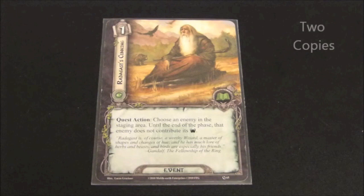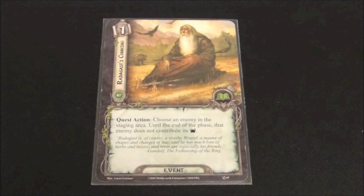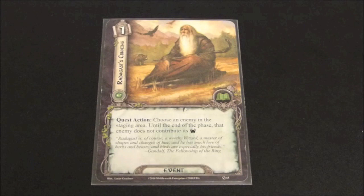Looking at a very similar card, Radagast's Cunning has a cost of one and reads: Quest action — choose an enemy in the staging area. Until the end of the phase, that enemy does not contribute its threat. Very similar to Secret Paths, but instead of choosing a location, you're choosing an enemy. There are certainly enemies with threat as high as four or five. If you're in the right encounter against enemies with threat like that, then this is a good card to bring along. If I know there will be lots of enemies with high threat and my deck isn't great at generating willpower, this is a good one to include.